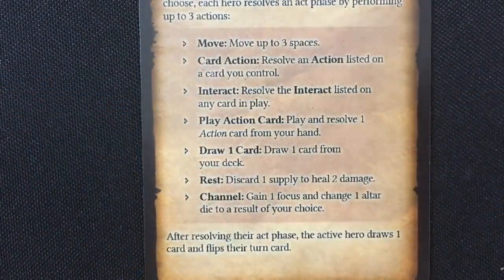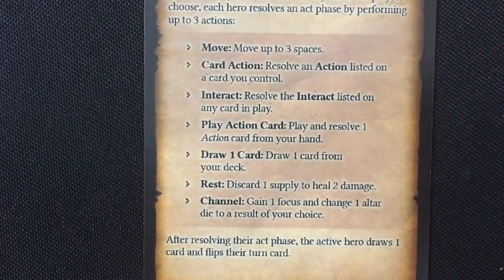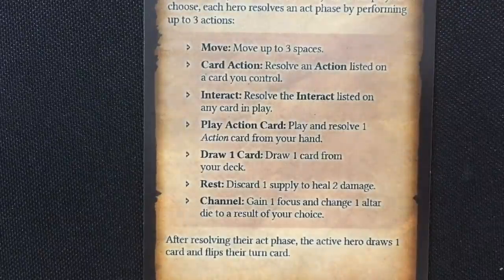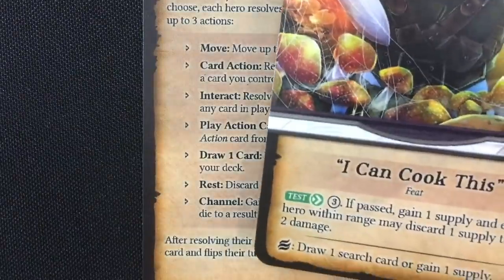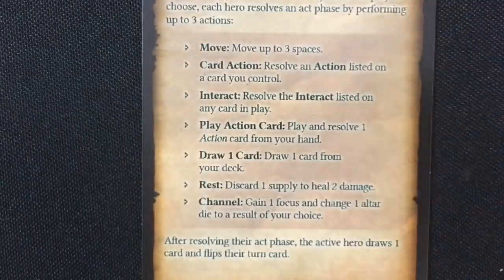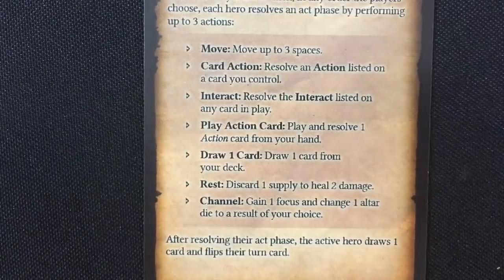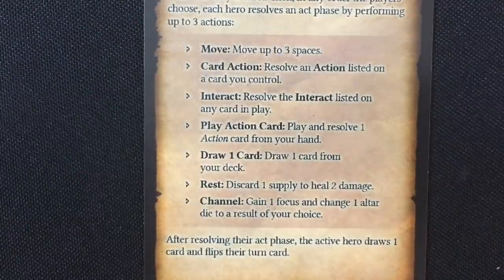When each hero acts, they get three actions tracked with tokens. Common actions include: move three spaces, use an action on a card such as an attack with a basic weapon, interact with cards, play cards from hand, draw another card — there's no hand limit — or rest by discarding a supply to heal some damage. Note that feats like 'I Can Cook This' don't actually cost an action — only cards that say 'action' on them do.